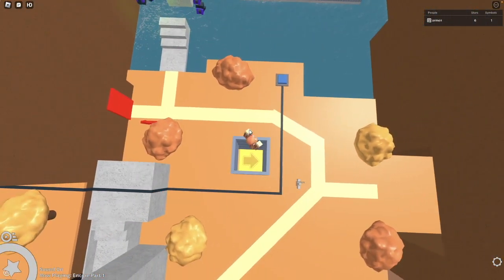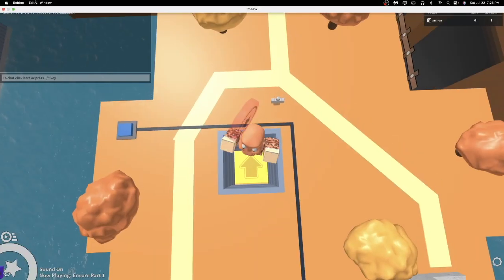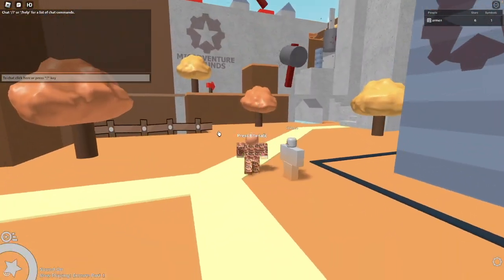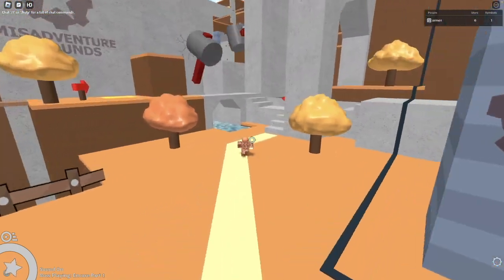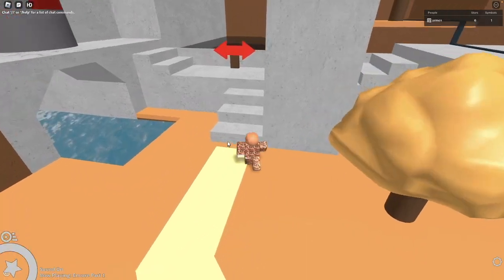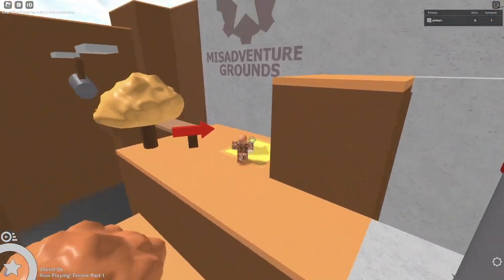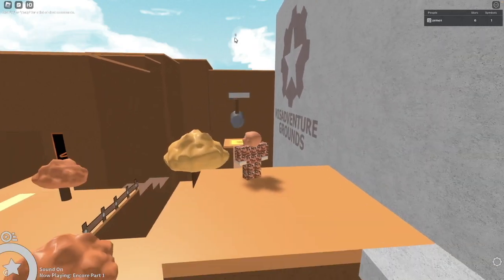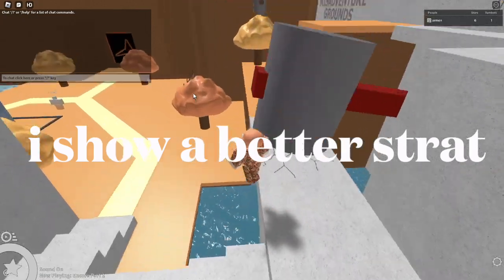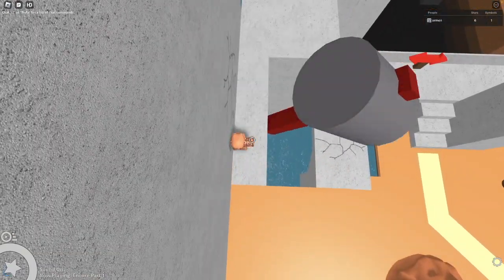Now, no idea how to do this red. I don't know — that red's extremely RNG. What I mean by extremely RNG is I don't know a consistent strat for it. That red over there I got as my final red — it's just an RNG hammer, that's all I did. If I'm actually feeling up to doing it, I will show you how.